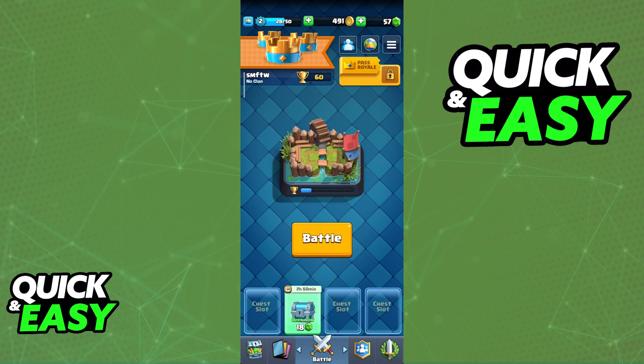Adding friends to your friends list on Clash Royale is extremely simple. All you have to do is make sure that you have the latest version of the game and as long as you have set up an account you will be good to go to add other people to your friends list.